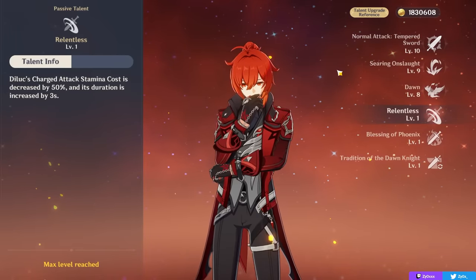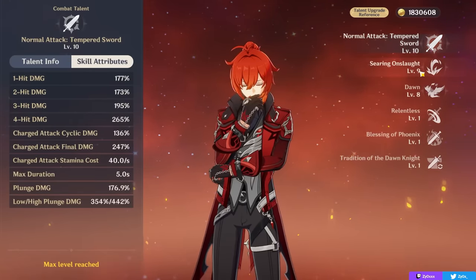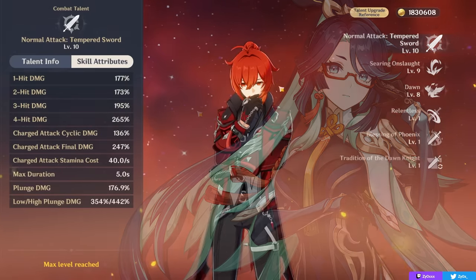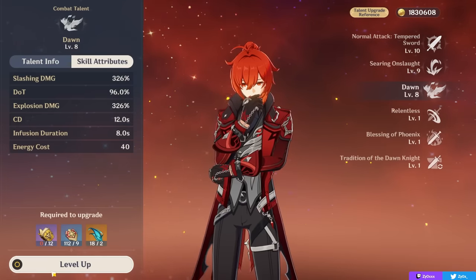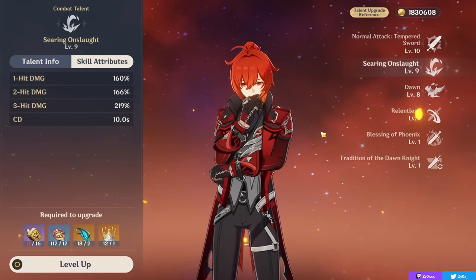Before moving on to more advanced information: in standard teams, normal attacks and skill are pretty comparable in strength, and both are very important to level. In Shen Yun teams where you're trying to spam plunges as much as possible, I'd recommend prioritizing normal attacks first. Outside of that, normal attack and skill are both similar in strength, your burst is also worth leveling for its damage, and overall don't neglect his talents — normal and skill are the priority.